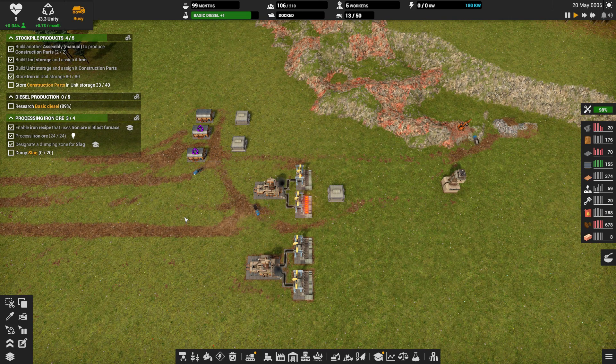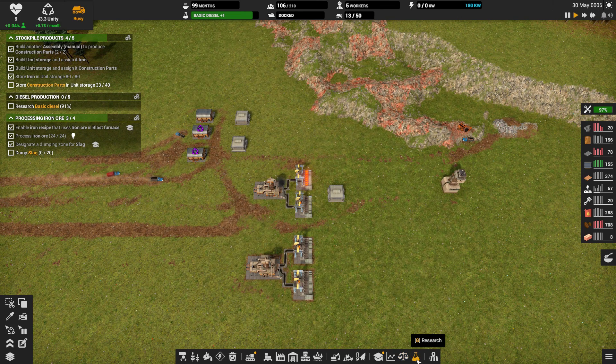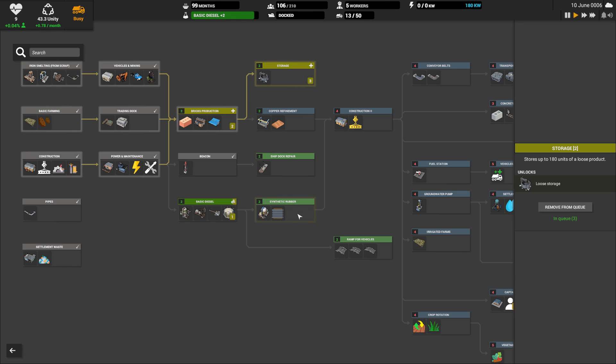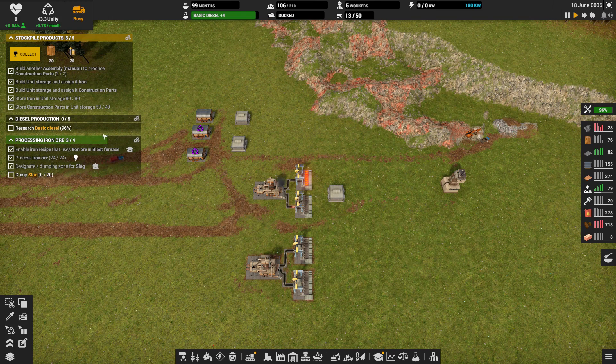We're starting to store construction parts. Unity is back. Is there anything else we need to boost with Unity? I don't think so at this point. Diesel research is almost done — at 89%. I keep hitting trade instead of research. So we have basic diesel, and then bricks coming in next. I really want bulk storage — loose storage we're going to queue up next.